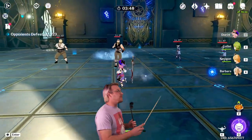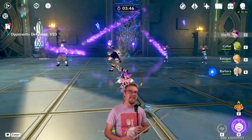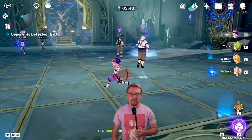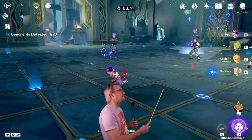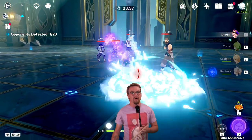The skill is also going to send out these little extra balls of lightning, and they're going to seek out enemies and hit them, also applying Electro. Her C1 makes this three balls, not two. If you're C0, it's going to have two balls of lightning, not three.